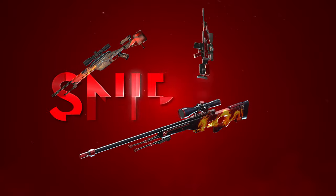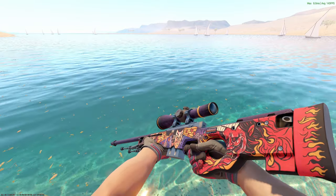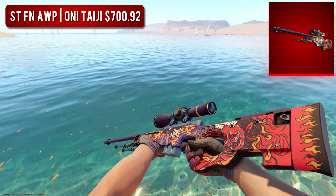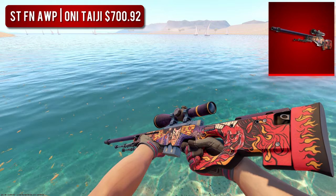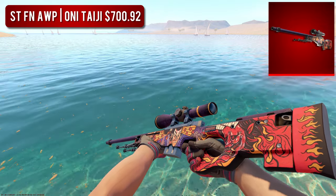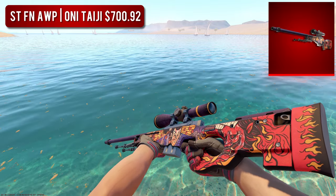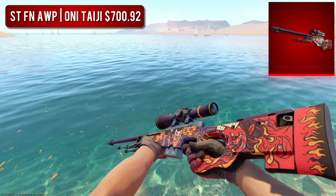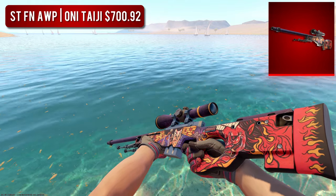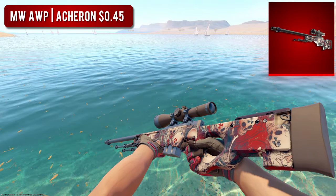Next, we have the Snipers. First, and quite possibly the most important gun in the game, is the AWP. For the high-tier option, I went with the StatTrak Factory New AWP Oni Taiji — my absolute favorite skin in the entire game. This is one of very few skins where I have absolutely no complaints; the artwork is amazing, the colors pop so well, and the purple on red design works with a ton of different loadouts. But if you're looking for something a bit cheaper, I'd go with the Minimal Wear Acheron — less than 50 cents with a lot of red on it.